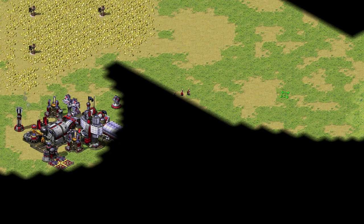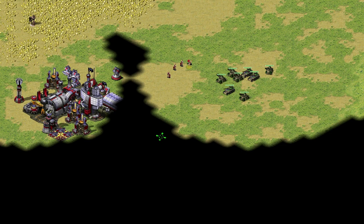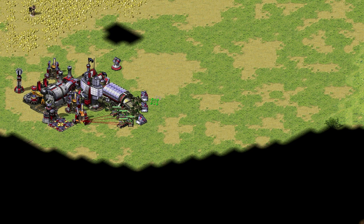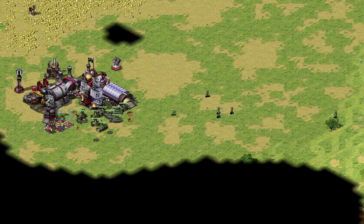Bonus tip 1: don't build static base defenses in early game. A lot of times I see people building sentry guns and anti-air before they even have one miner on the battlefield. This is a waste of money you don't have. Build up your economy first and then move on to other things. If I suspect my opponent might rush me, I often build a sentry gun or a pillbox but don't place it down. That way if I run out of credits or he doesn't rush, I can cancel the building and get my money back.